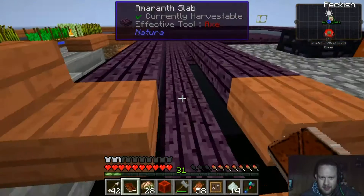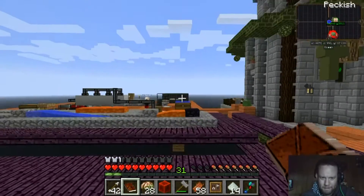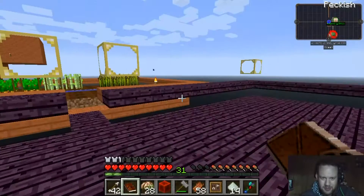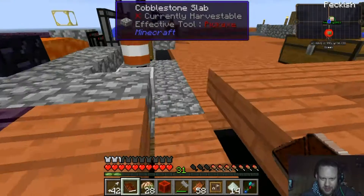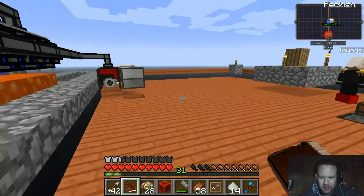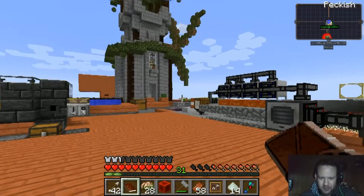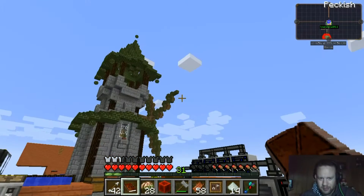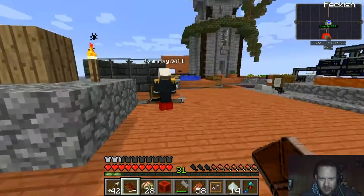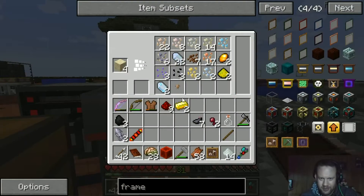I built another platform over here — you probably saw. I figure we could use this for our magic craft, hence why it's all purple and stuff. We can use it for blood magic and Thaumcraft and whatnot. Then I was going to expand the farm area and build another platform on top where we can do all the flower stuff — botany, agri-craft, all that good stuff.